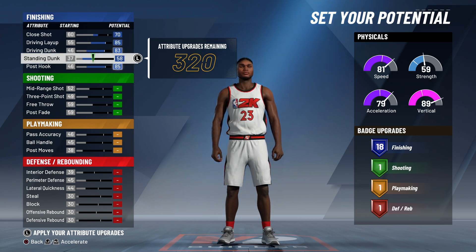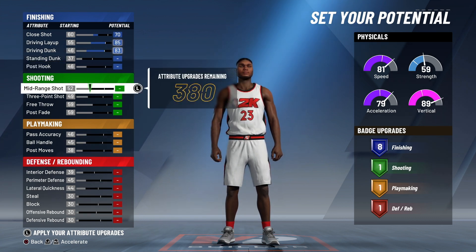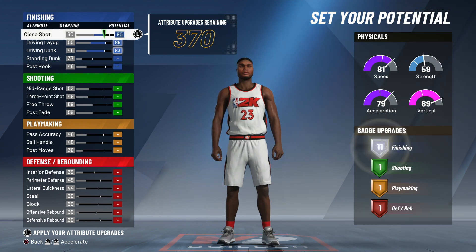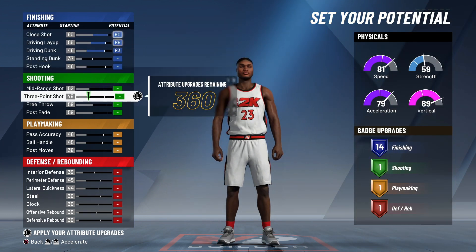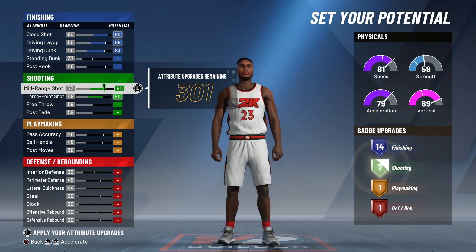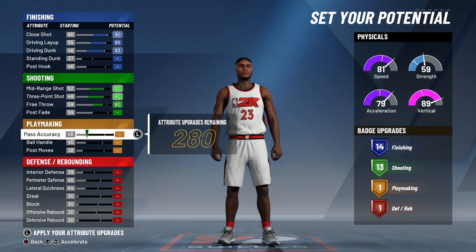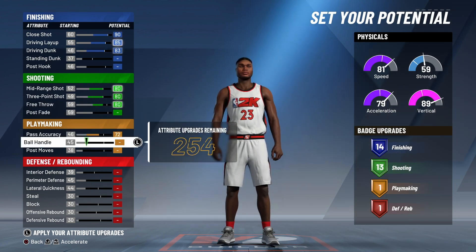This build is going to take some time to tweak a little bit. To make this perfect slashing build, you're going to have to make this build bounce. You can't have everything slashing. You've got to be smart with this build and use your attributes right. You're going to tweak it so you can have an even amount of badges and stuff.